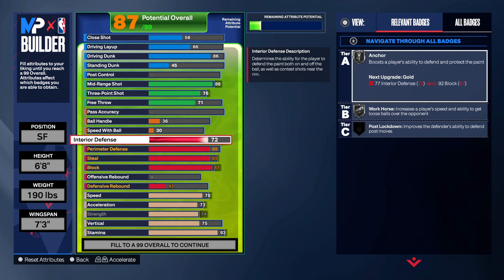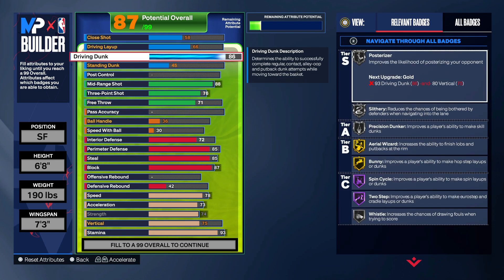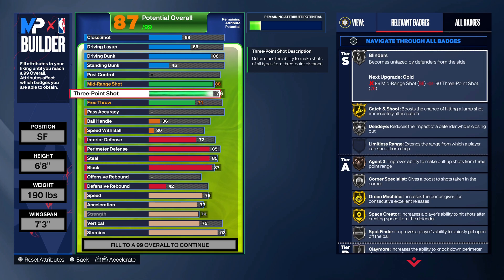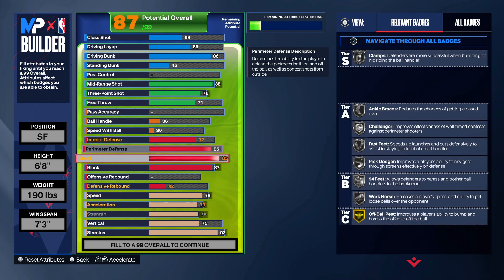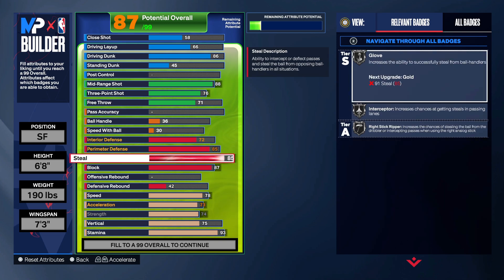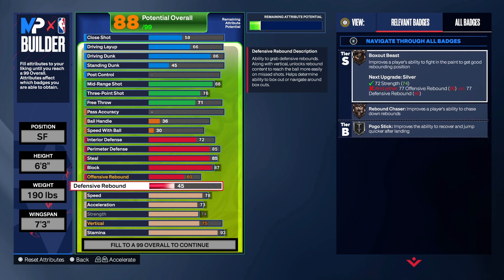This is all-around fire. You're at least good in every area — finishing is good, shooting is great with gold badges. On defense you can stick on the perimeter with that silver Glove, harass the ball handler. For offensive rebounds put this up to get bronze Rebound Chaser, and leave your defensive rebound — this build is crazy.